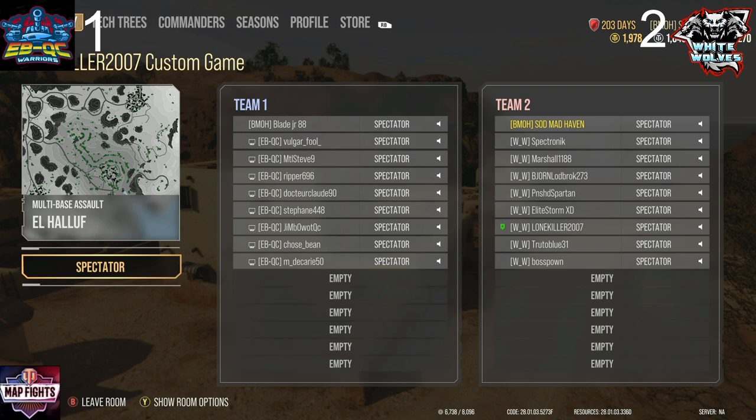We're going to reset the scores back to zero because this is a new map. They're doing El Halouf this time. Each time they do one, the attacking team wants to take control of the map — that's Map Fights Battle League. You control territory, and once you own it you fight to defend it. If they win two in a row they take control; if they lose two, the team that has the map keeps it. It's eight versus eight on El Halouf, and EBQC appears to be in control of El Halouf right now.